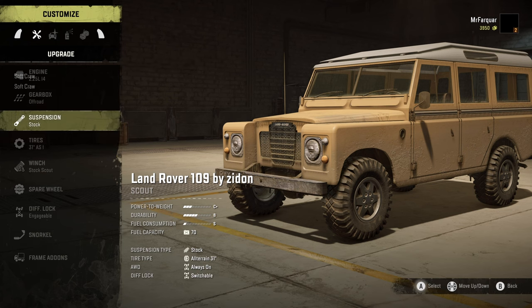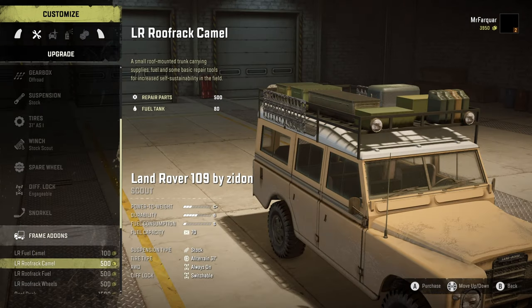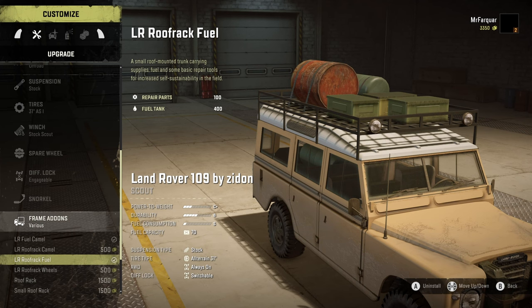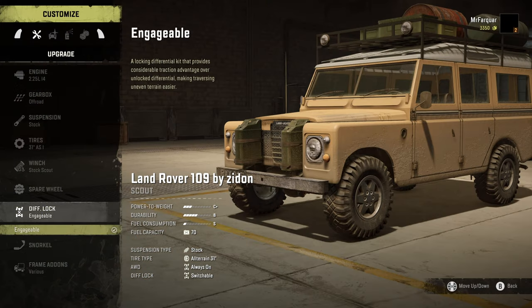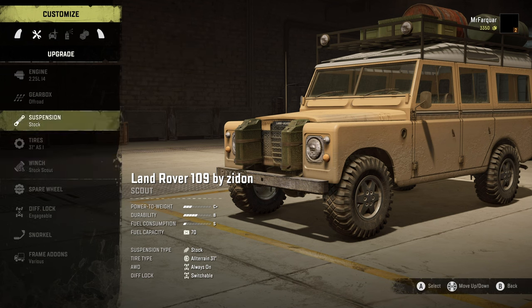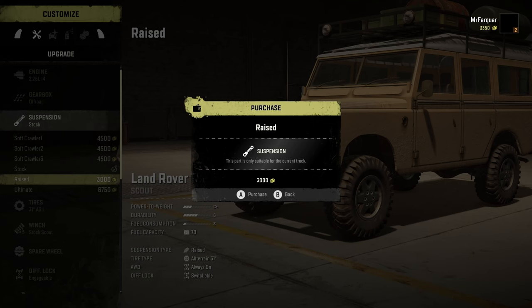We'll sell the stock one. For frame add-ons, we're going to put the camel fuel on the front and the fuel roof rack on - that will give us an extra 480 liters. The vehicle itself holds 70 liters so we've got four or five refills there, which is pretty good. We can't get the snorkel, the diff lock is engageable. For suspension we're going to go with raised suspension - three grand - just to give us that little extra clearance.